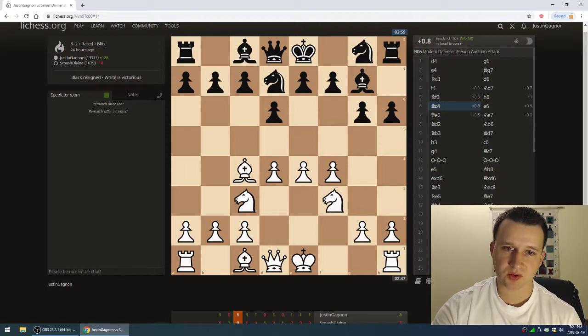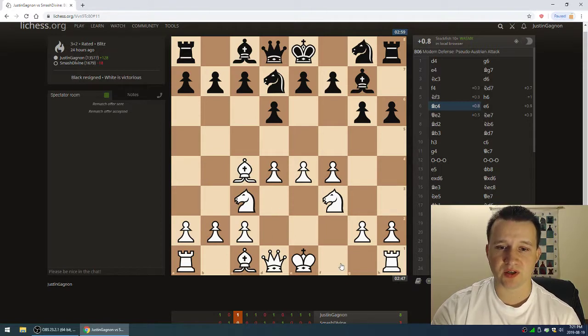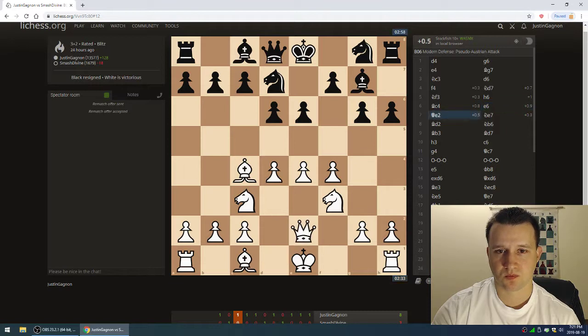Bishop c4. I wasn't sure whether to put my bishop on c4, d3, or maybe even play bishop e3, but I chose c4 — it seemed fairly natural to attack f7. Then e6 by him, blunting the bishop. Queen e2, getting ready to castle. You always want to ask your opponent questions so they can't really understand what you're doing. If it's too upfront, it's easy to stop — sometimes it's better to be less revealing about your true intentions.